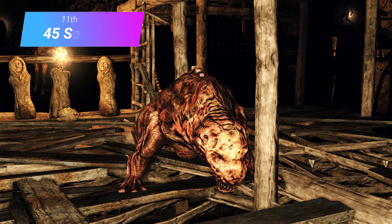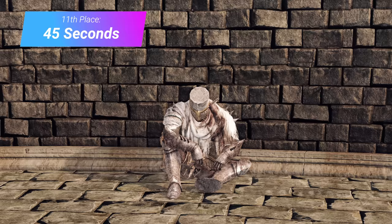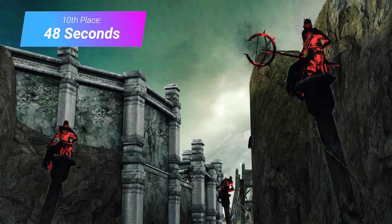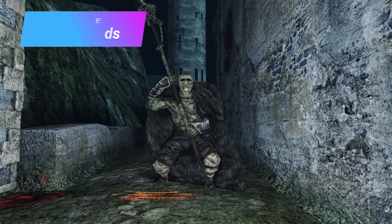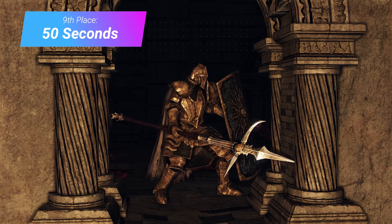At 45 seconds we have the Hunting Dogs and the Giant Acid Horn Beetle of Aldia's Keep, as well as the cheapest versions of the Heide Knights found in Heide's Tower of Flame and the Sinner's Rise. At 48 seconds, we have the Torturers — both regular and Black Phantom versions — and the Undead Jailers. At 50 seconds, we have the Lady of the Witch and Cyan Knights of the Undead Crypt.